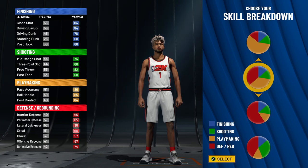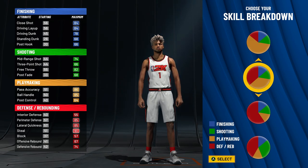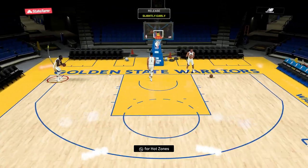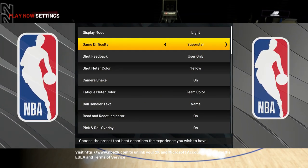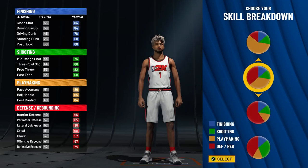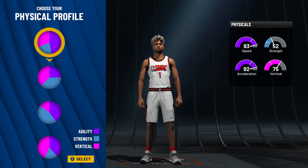Before I click on this: 66 three-pointer is going to be more than enough. There are content creators with 2K22 right now and they are greening with a 66 three-pointer with no badges. Here's Draymond Green in the practice arena on superstar difficulty — he has a 66 three-pointer with two bronze shooting badges, and I'm shooting at the top of the key and corner with Draymond's jump shot, and it's going in. Mike Wang was right when he tweeted that it's going to be like 2K20 when it comes to shooting, so the two-way slasher-playmaker build is back.